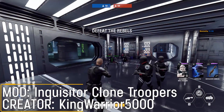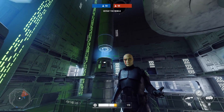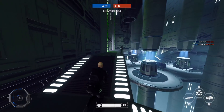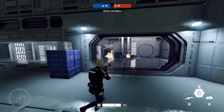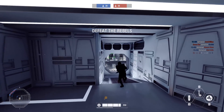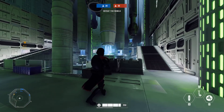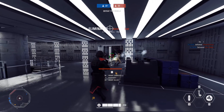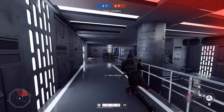In 4th position this week, I have the Inquisitor Clone Troopers mod from KingWarrior5000. You get a new loading screen and 4 different units: the Assault becomes the normal Inquisitor Trooper, the Heavy becomes the Sergeant Inquisitor, the Officer becomes the Officer Inquisitor, the Specialist is the Helmetless Inquisitor, and the Death Trooper is also an Officer variant. It's based off the clones seen in the Darth Vader comic series — the red just looks really cool and reminds me of Inferno Squad.